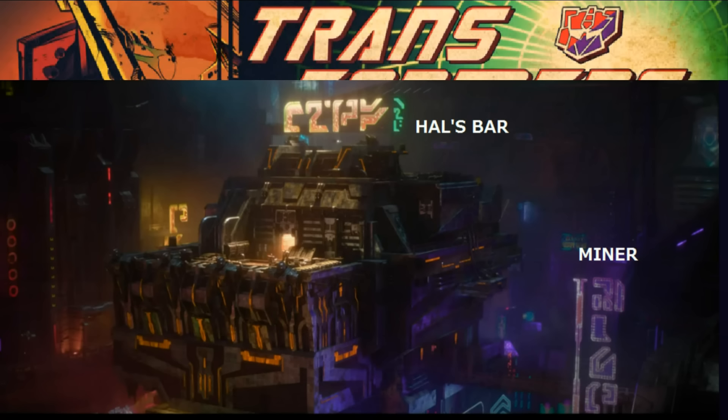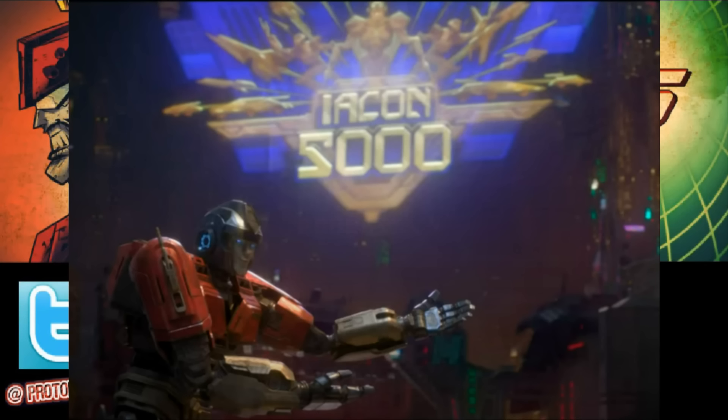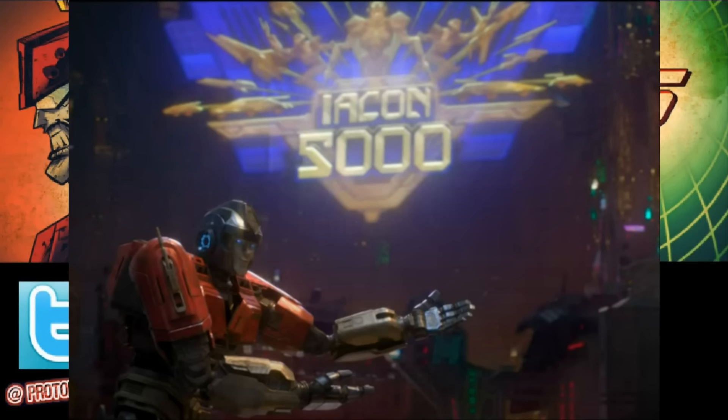The bigger building in the Cybertron city shot translates to Hal's Bar, and a sign on the bottom right says 'Miner' — probably where all the miners and workers hang out. When Orion is talking to Megatron, there's a glowing ad in the background for the Icon 5000 — a top-tier Cybertronian motorsport race lightly mentioned in the G1 UK comic books' letter pages, featuring Jazz and Drag Strip.